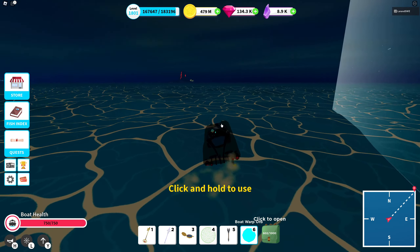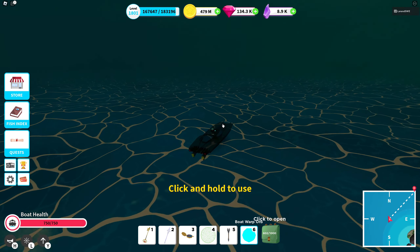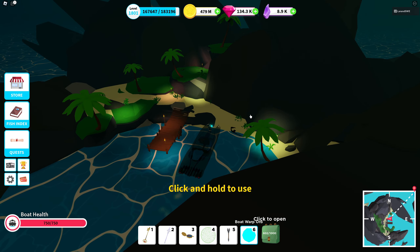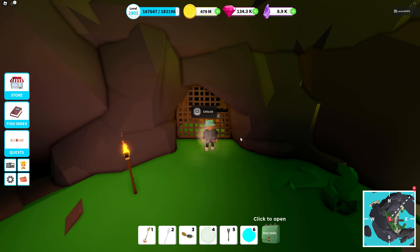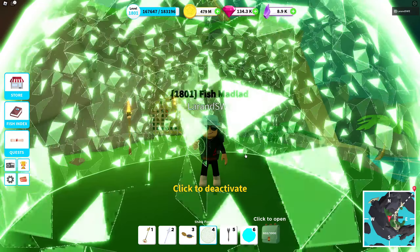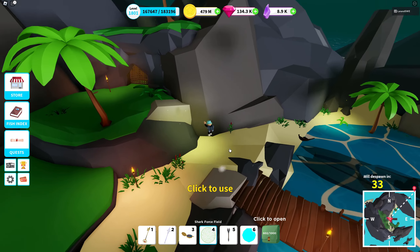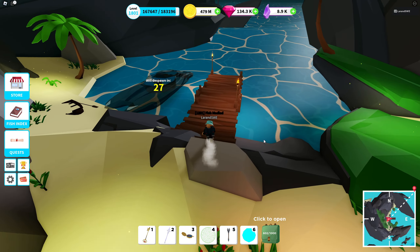Did it despawn or just reset? If it reset it should be back over here — but it's not. Checking the gate: if the gate is closed, it's gone. And yes, the gate is closed. My conclusion: if you have the shark force field, don't use it against Mubi. You will not win — you'll most likely break Mubi. Out of three tests, none worked.